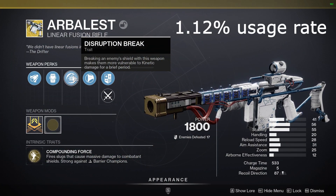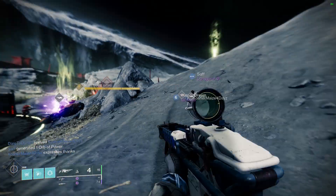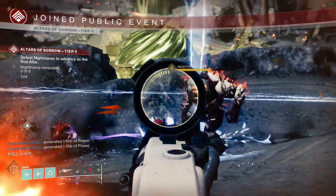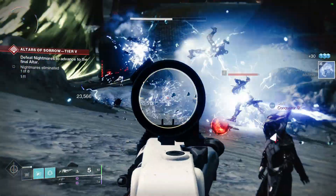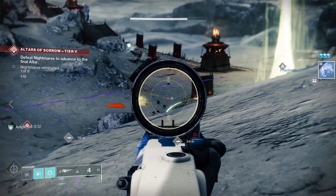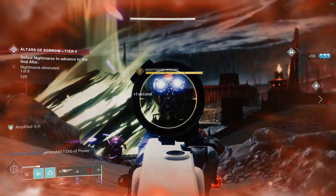Coming in at number 8 is the Arbalest, which has a usage rate of 1.12%. This kinetic linear fusion fires slugs that cause massive damage to shields and has intrinsic anti-barrier. The Arbalest has always been a solid weapon for nightfalls and is overall just good for burst damage. It's also being used a lot more now that Ghost of the Deep has come out, since it can take down the shields of both bosses in just one shot.